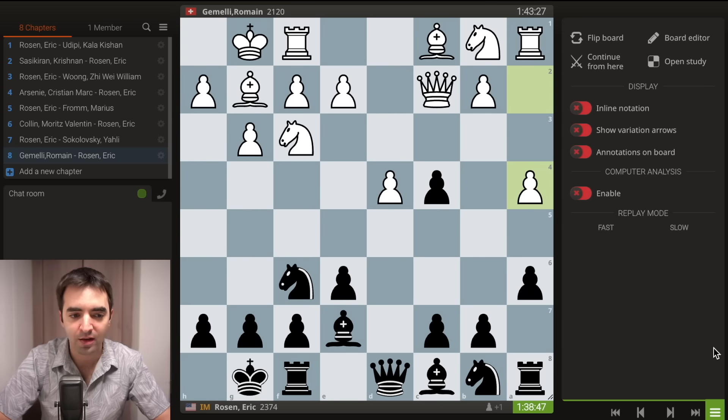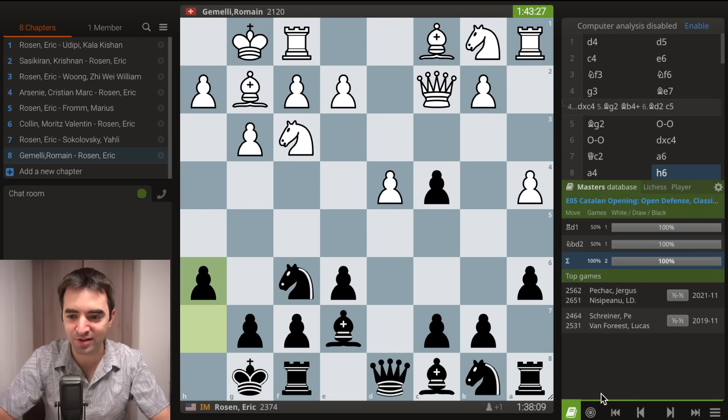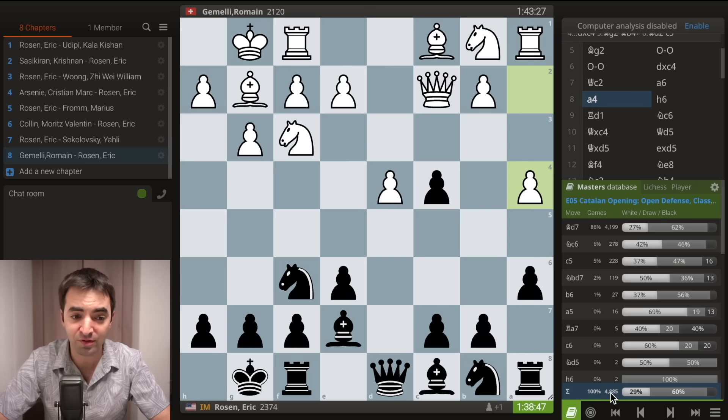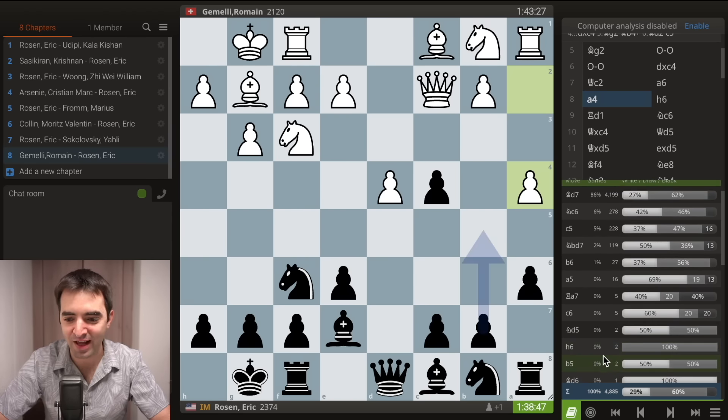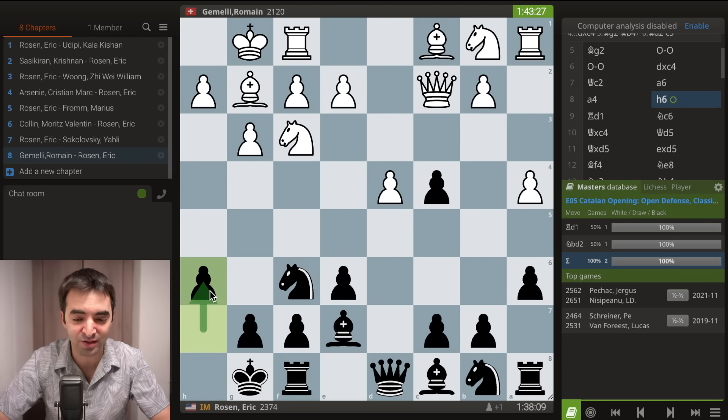However, in this position I played a really rare move — pawn to h6. Looking at the database, this position has occurred almost 5,000 times according to the Lichess Masters database, and the move pawn h6 has only been played in two of those games. I actually prepared this exact move for an earlier opponent in this tournament, Grandmaster Sashikiran. But in that game he surprised me on move 1 with e4. So it was nice that I was able to save that secret opening weapon for a later game.